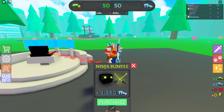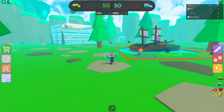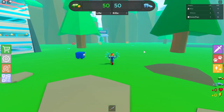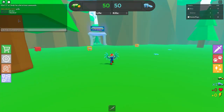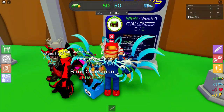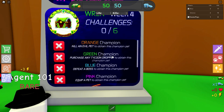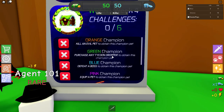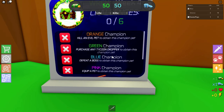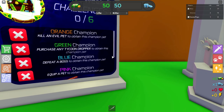Just click past all these things — they're going to try to sell you some stuff. So you've got your little area, which is kind of like a tycoon, and you've got the whole map. In the middle you've got a ship, and around there you've got some evil pets. Over here in the corner you've got the Metaverse Champions area. There's a list here that shows the six things you have to do: kill an evil pet, purchase a dropper, defeat a boss, obtain a certain pet, equip a pet, and there's another one you have to find.